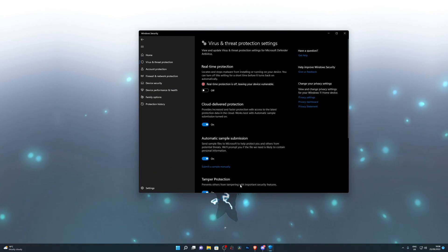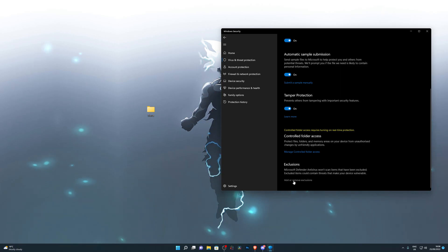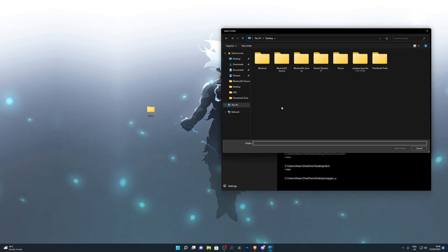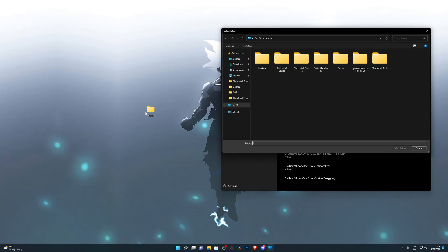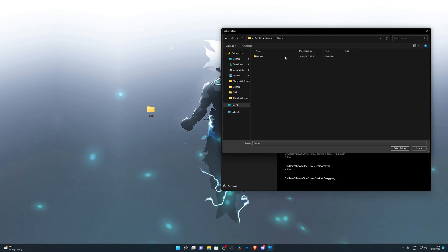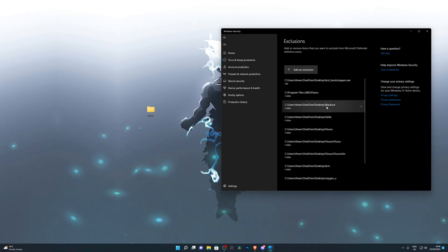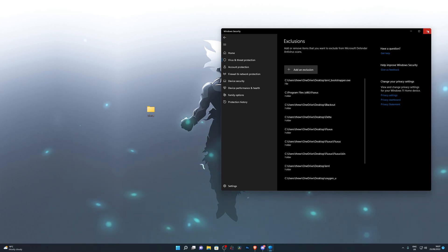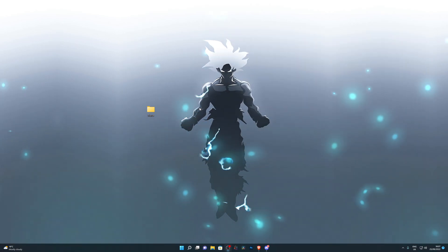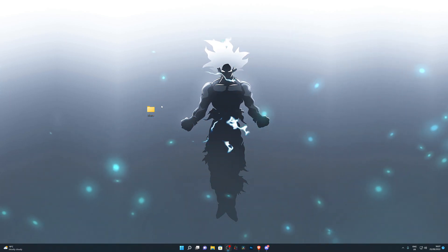Next, go back into Virus and Threat Protection. Scroll down to Exclusions — this is really important. Click on 'Add an exclusion,' choose Folder, and then navigate to where you have the Fluxus folder. For me it's on my desktop. Single-click the folder — make sure you don't double-click it — and click 'Select Folder.' You should then see that folder added to your exclusions. After that, go back into Virus and Threat Protection and turn your real-time protection back on. Windows Defender will be working again and you don't have to worry about the executor getting deleted.